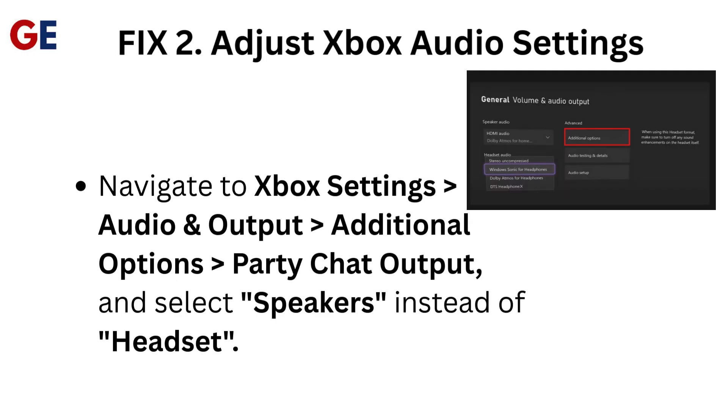Fix 2: Adjust Xbox audio settings. Navigate to Xbox settings, audio and output, additional options, party chat output, and select Speakers instead of headset.